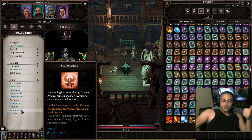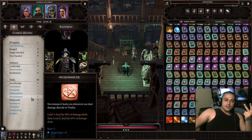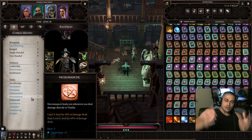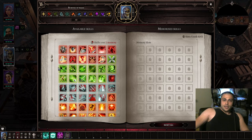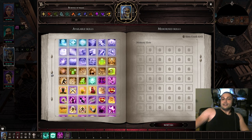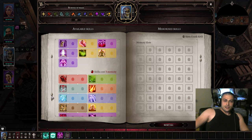The last three utility classes are summoning, polymorphy, and necromancy. I'll explain how to play each. I've added about 90% of the skills you need here — basically all the skills you need.